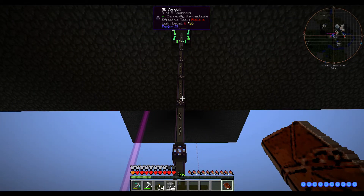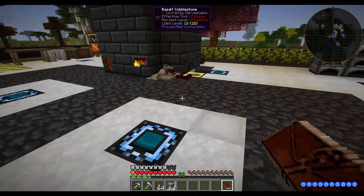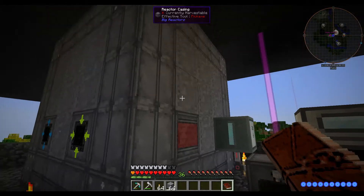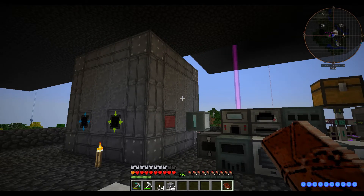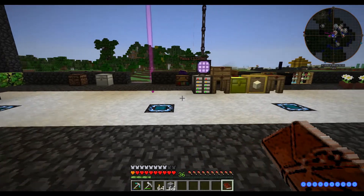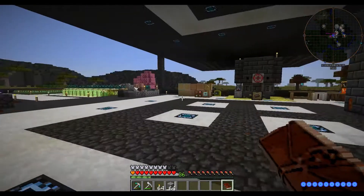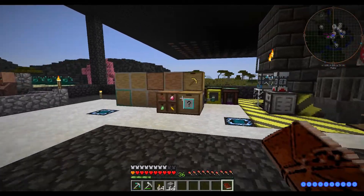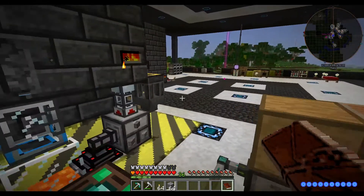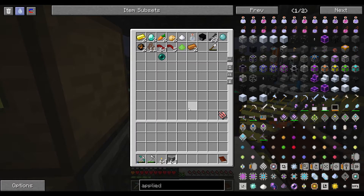I used the ME conduits from Ender IO and just ran them straight down. I don't know what I'm going to do about the power situation - I really need to get this automated somehow. For now, I have not quite everything in here. I have some of the mob drops; some of them are still over here, plus that stuff is still stuck in there.